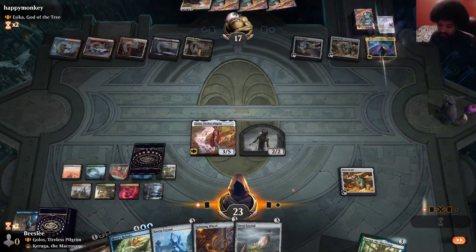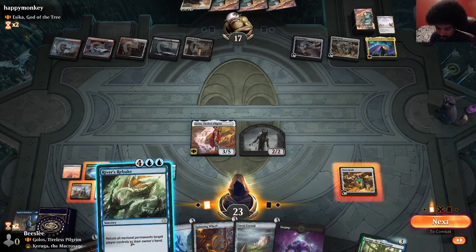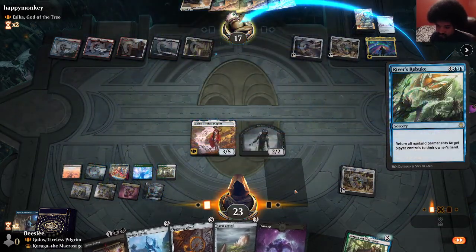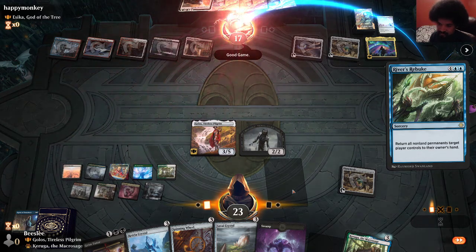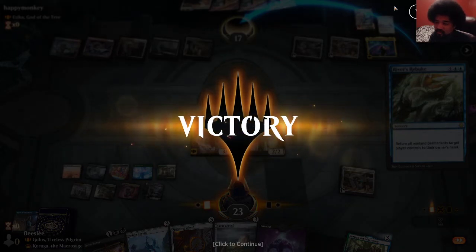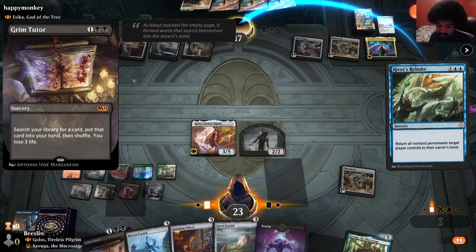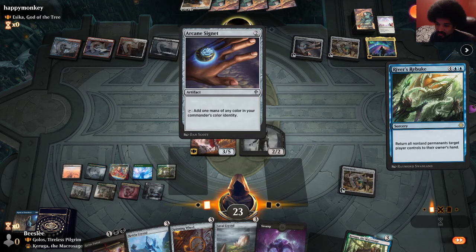The opponent finds a land of their own. We're going to River's Rebuke them — not only does it bounce these two, it gets rid of this. It's really the only way I can do that right now, so certainly going to do it. I don't think the game was over — you can simply recast your commander there. To the extent of their knowledge, I have no answer to it. I did have an answer because I had a Grim Tutor in hand. They just took a turn off to cast these again.